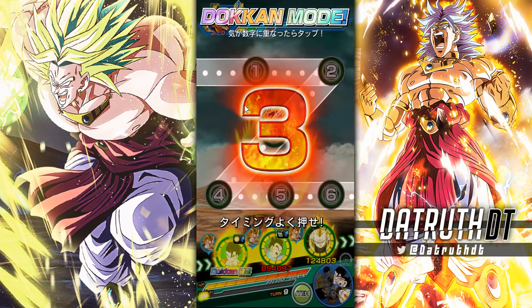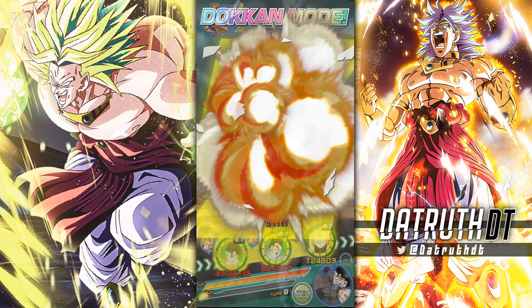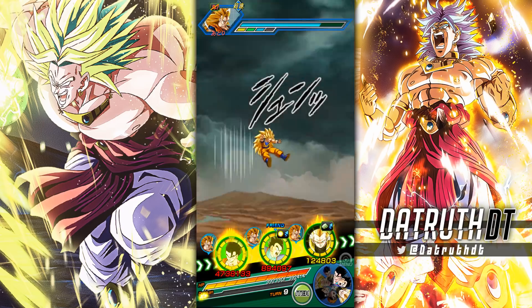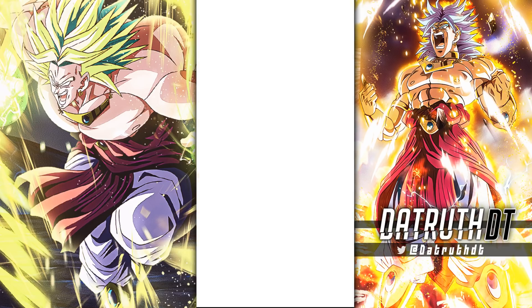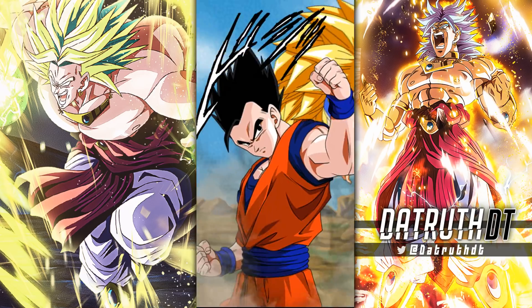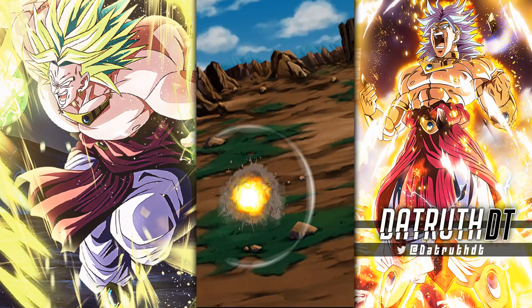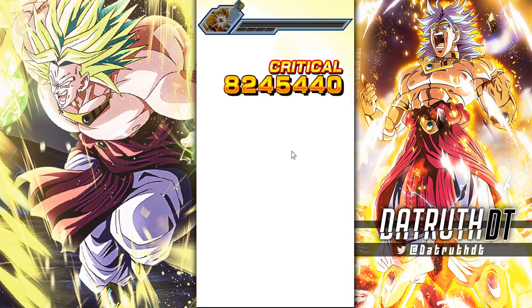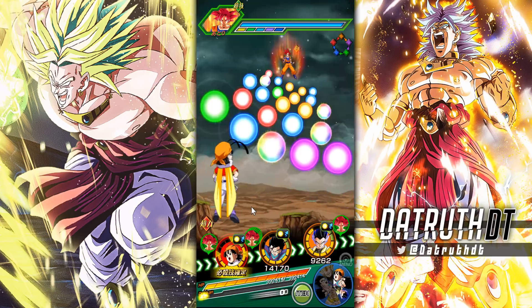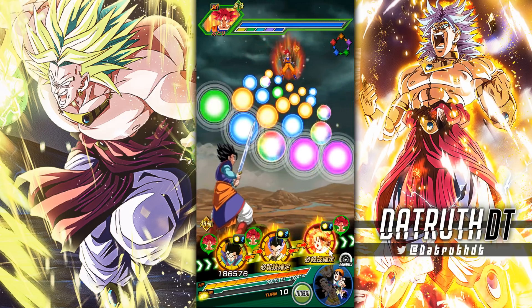We'll pop LR B Pan's active skill for our boy teen Gotenks, and then we'll probably be finishing it out right there. I feel like he's probably underwhelmed us all enough already at this point. What else is he possibly going to show us — a 200K attack stat, a 100K attack stat? Again, who knows — maybe in the future they give him a Dokkan awakening and he's freaking disgusting. Crazier things have happened.